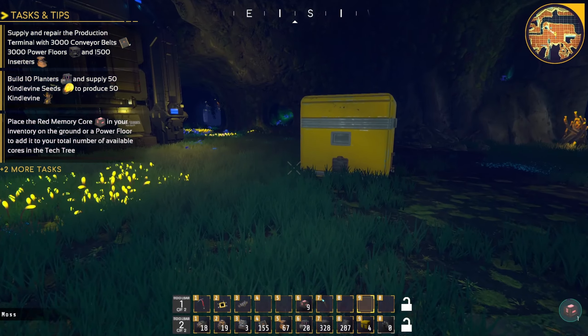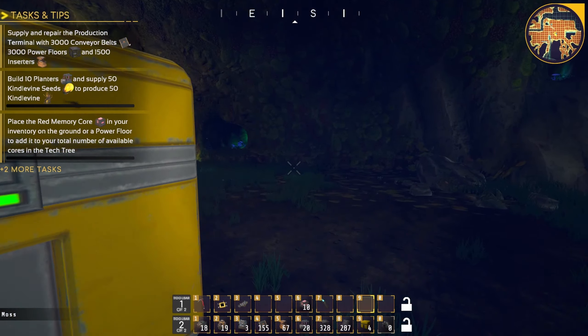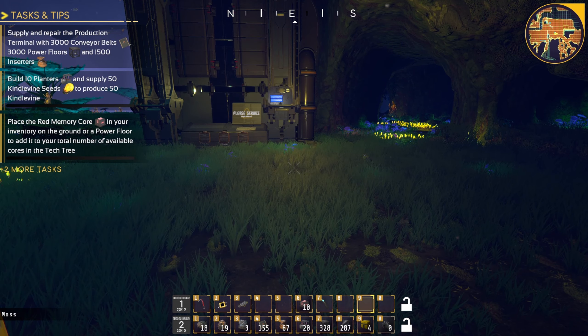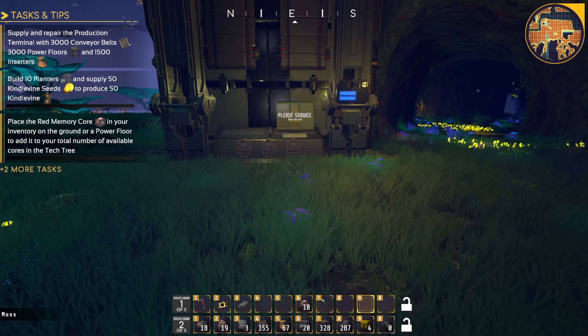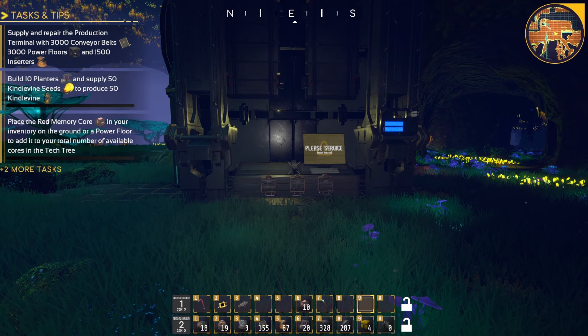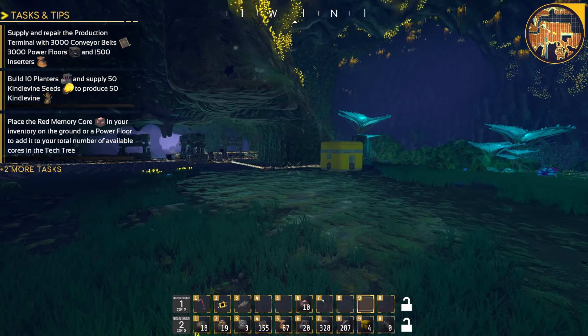What is going on brothers and sisters? Welcome back to Tectonica. Today I'm going to build a perfect copper mine downstairs to add a new line in, and we're going to finish off all of our automatic assemblies so we can start working towards the lovely task of 3,000 conveyor belts, 3,000 power floors, and 1,500 inserters like we said in the last one.